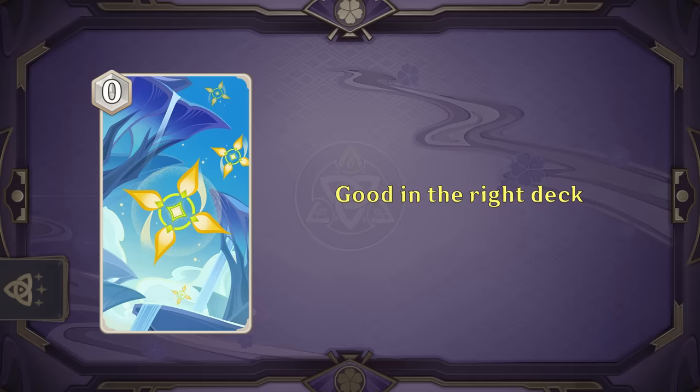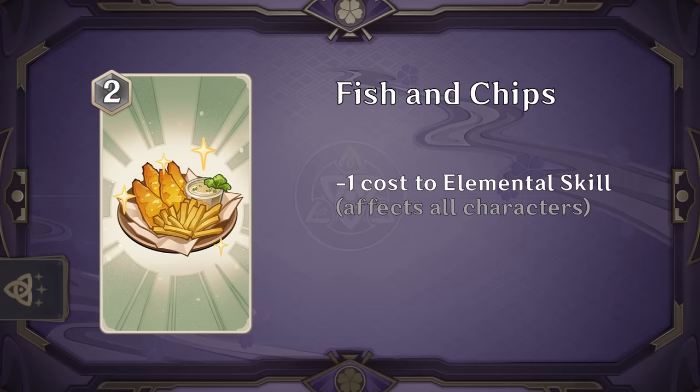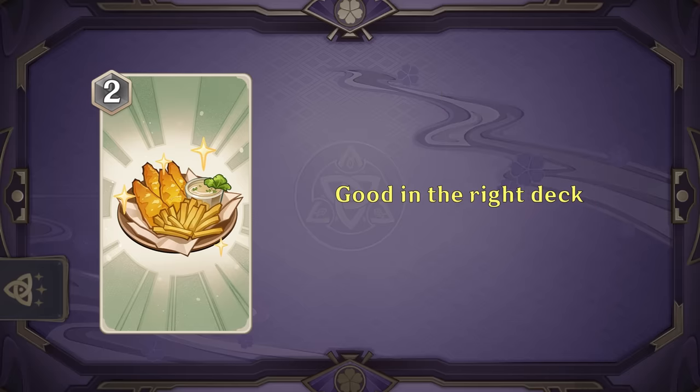And for our final event card, Fish and Chips, which causes all characters' elemental skills to cost one less for the round. If you can actually use three character skills in one round, this does generate an additional die, which is pretty nice. This is perfect in combination with the improved Mondstadt Resonance — if you play both in a round it perfectly adds up to eight dice to use three skills across your whole team, which is a really potent combination, and I expect to see those two cards played together quite a lot.